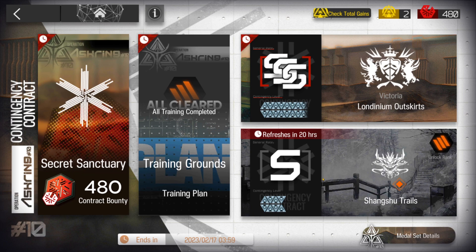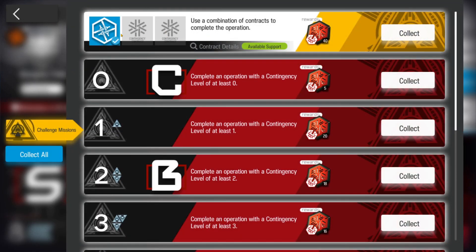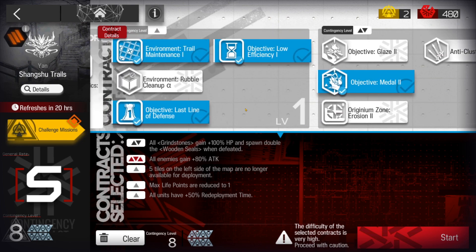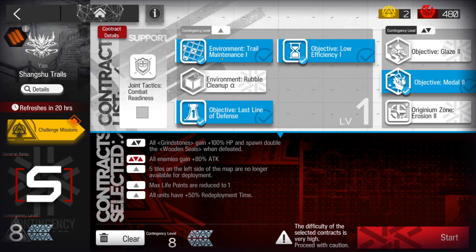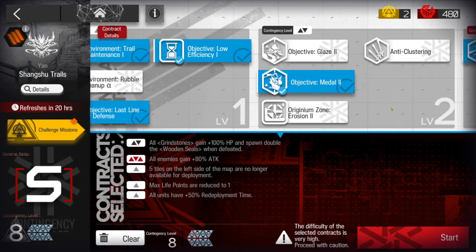Hello everyone, welcome to another round of daily CC. Today, for the final medal to obtain in CC10, it's the Sheng Shu Trials again. The map has a high buff for enemies — the only Contingency level 3, Challenge Stimulus 3 — giving enemies 80 plus attack. For the rest, I'm using Contingency level 2, Objective Metal 2, where grindstones gain 100 HP and spawn double the wooden seals when defeated, as well as Low Efficiency 1, Trail Maintenance 1, and Last Line of Defense. This is how I deal with the contingency levels for Risk 8.